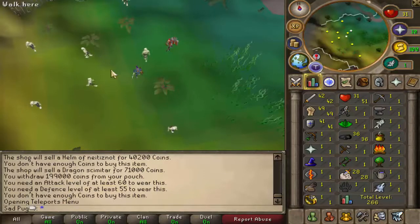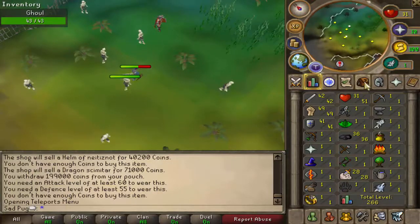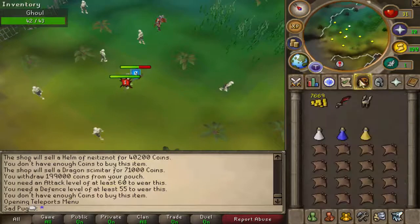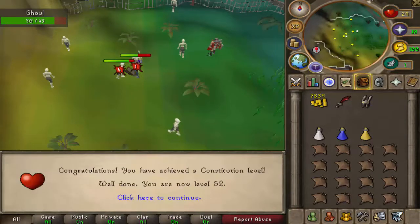I'll get my stats up a little bit, killing my Slayer task, and then I'll either do Dungeoneering or check out one of those two things. I'll check out Treasure Island first, just because that sounds really unique, so we'll check that out.